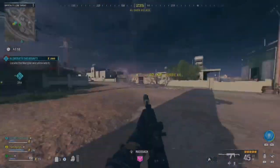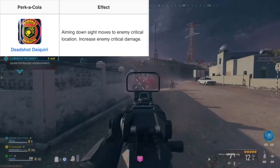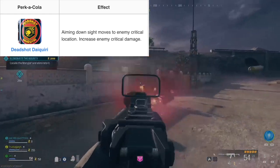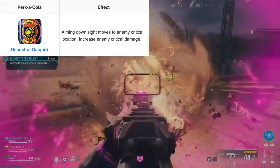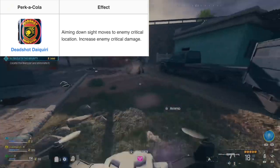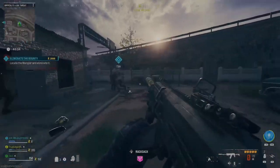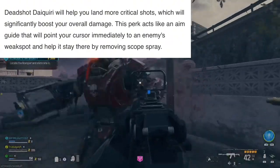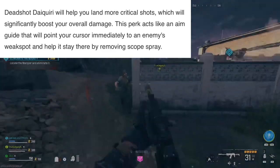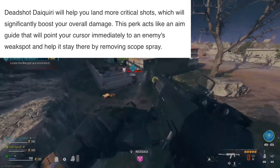I've convinced you it's important to unlock, but what does it even do and how do you get it? The Deadshot Daiquiri perk is triggered by aiming down sights, or ADS, and it automatically moves to any crit or critical location, increasing enemy crit damage. This can be useful with any enemy, but especially boss enemies. Deadshot Daiquiri will help you land crit shots and significantly increase your overall damage and time to kill — it's basically a zombie's aimbot, but a game mechanic from early, early CODs.